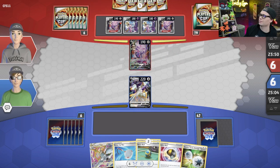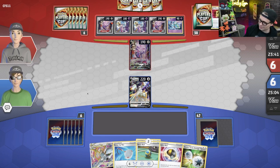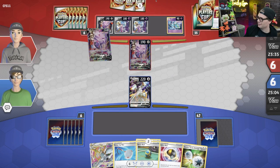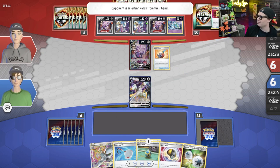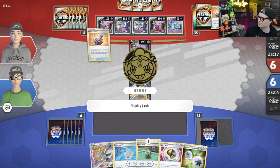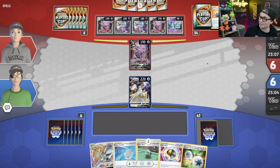Charles can fill the hand to 6 with Fusion Strike Energy onto the Mew. This is one of the reasons why I feel like in order to beat Mew, you have to play a deck that doesn't try to play Mew's game — because Charles will have drawn through almost 30 cards of the deck on the first turn of the game without playing a Supporter card.